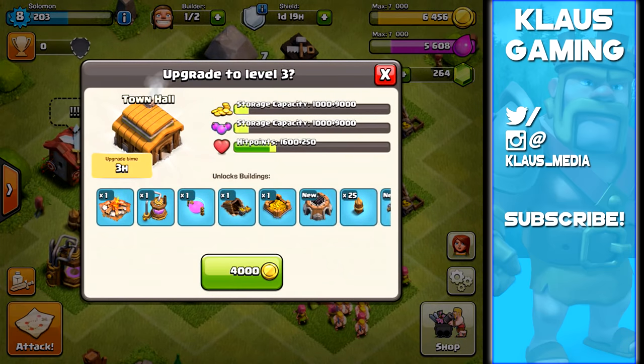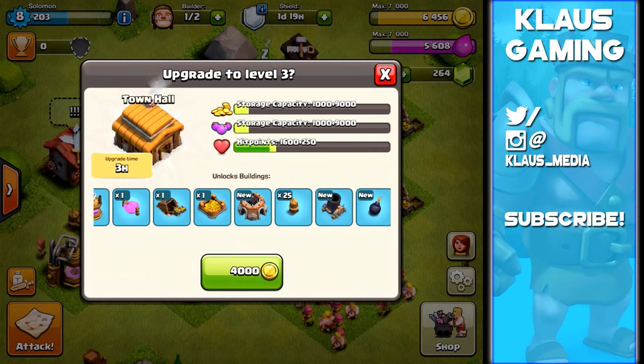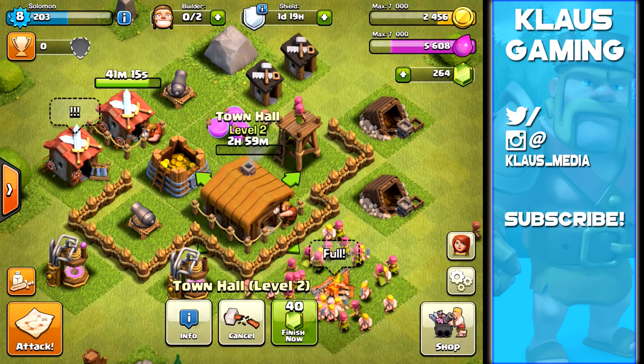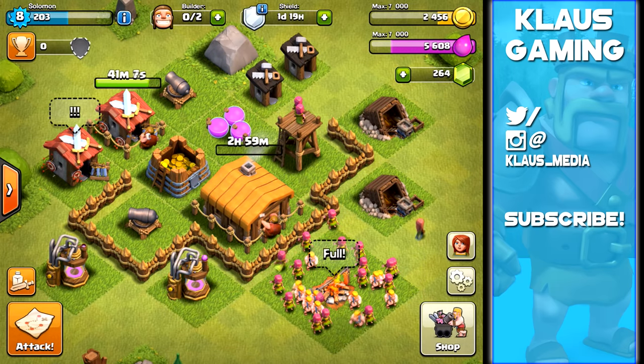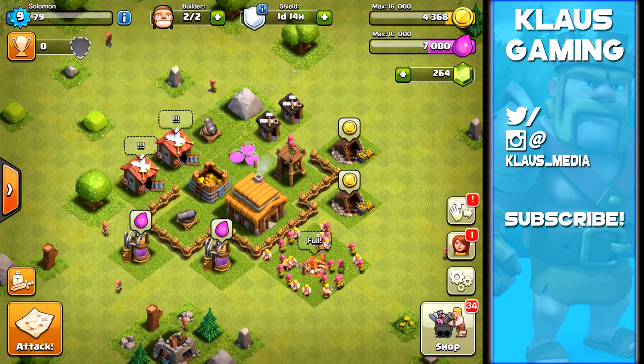So I'm going to upgrade our town hall. It's a three-hour upgrade and we'll get a new army camp, elixir collector, gold mine, elixir storage, gold storage, laboratory, 25 new walls, a new mortar, and a couple of new bombs. Let's do this upgrade, zoom through the next three hours, and then I'll show you how to develop your base as a town hall level 3. See you soon!